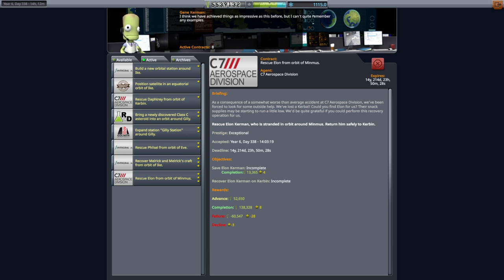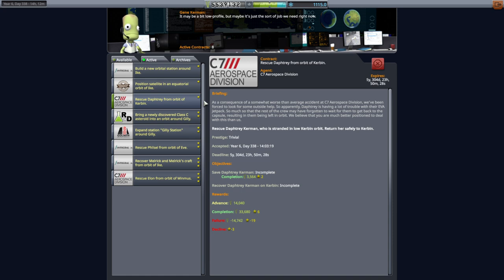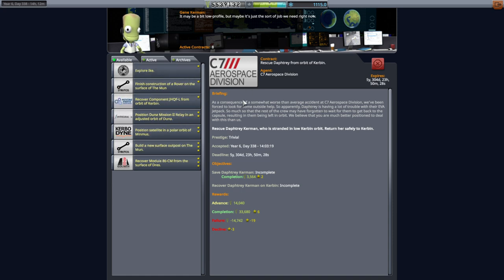Hi everyone, and welcome back to my stock career in Kerbal Space Program 1.11. In this video, I think we're going to focus on activities around Kerbin, the moon, and Minmus. We do have Ike's stuff and Eve's stuff, but Elon is sitting there around Minmus, and we do have another rescue to do around Kerbin itself. And perhaps we can pick up some contracts.